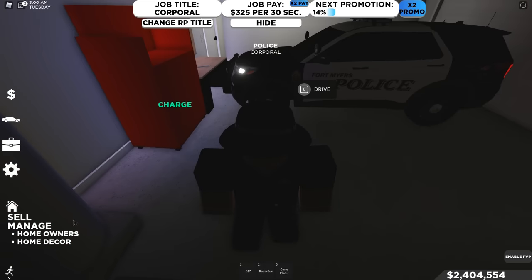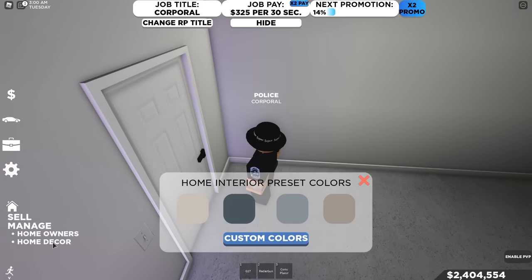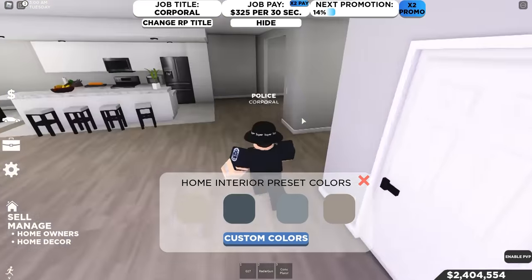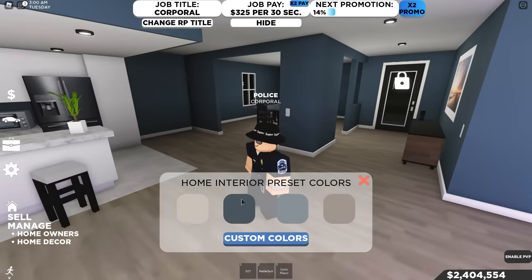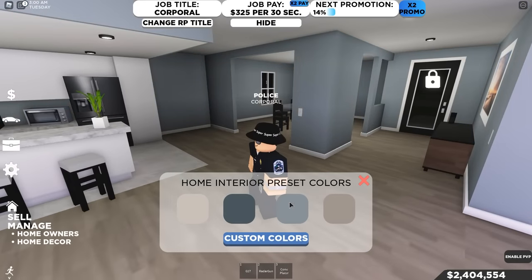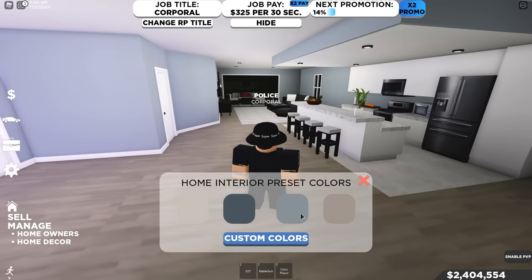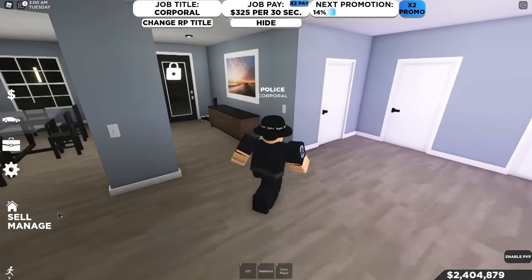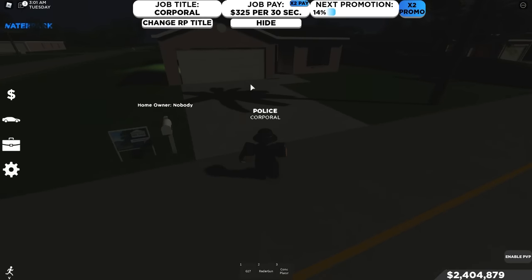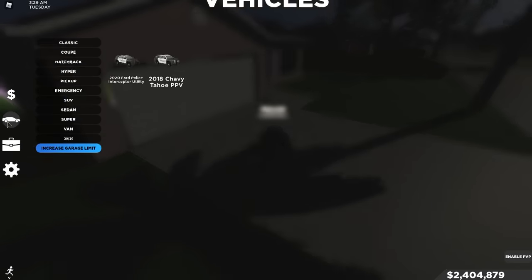You can click 'Manage' to manage homeowners — if there are players in session, click to add them. You can also choose the colors of your house — pick whatever color you want for the interior. Custom colors are coming soon. You can also sell your house from this menu.